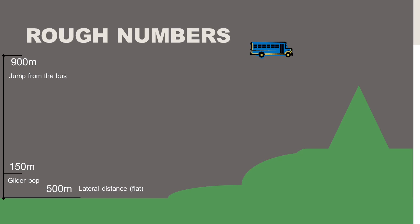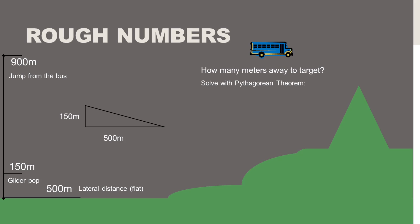This is over a flat distance, but it gets more complicated when we consider the various terrain and hills on the map. So knowing these two numbers — 150 meters high and 500 meters of lateral distance — we can build a triangle and do some quick calculations. We can figure out how many meters away we should be from our target when the glider pops. We'll solve this with the Pythagorean theorem: a squared plus b squared equals c squared.